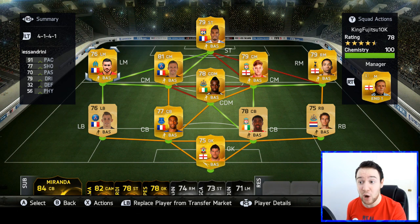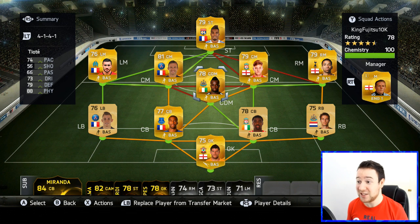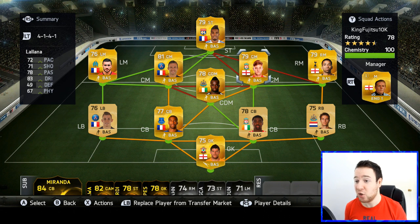We've got Alessandrini, who I really liked last year and wanted to try — he's very, very good. Four-star weak foot, four-star skill moves, good pace, and that is what you need. You need fast wingers in this formation just to break away a little bit. We've got Johan Kabai in the center mid position. We've got Chiyote, my main man from Newcastle — he has 88 physical and you really do feel his presence on the pitch. We've got Lallana from Liverpool, a nice player with four-star skills and four-star weak foot.